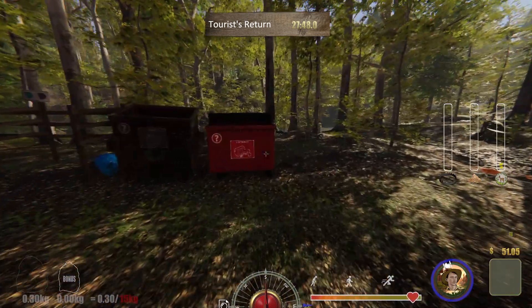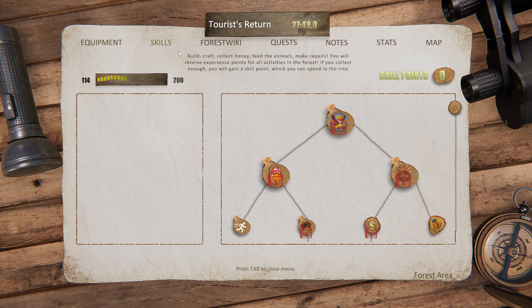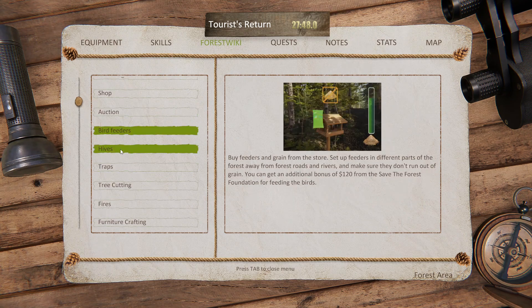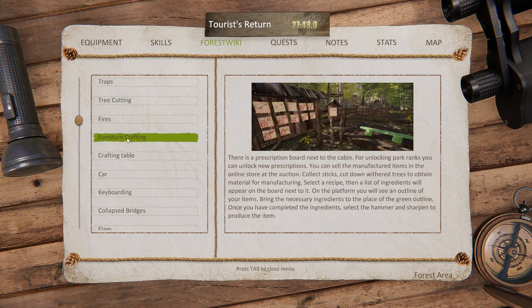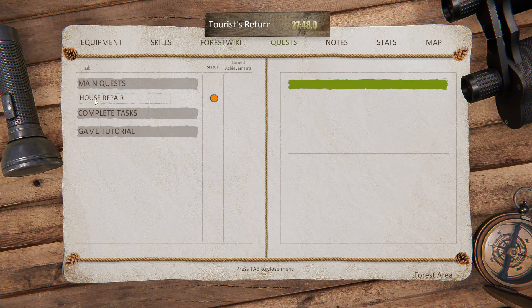Something else I want to point out: if you are struggling with this game and trying to figure out what to do, there is actually a built-in wiki. You hit Tab, and you've got your equipment, your skills that you can work on and unlock, and then the forest wiki. So if you're struggling with any aspect of the game you can look up how to do things, which I think is a great option. Again, I'm not much of a big reader — when I play simulator games I just want to get in there and play. But there are a lot of more complicated things in this game, so you do have to go through it — and it's a lot of reading.